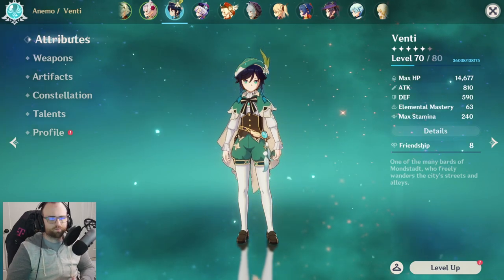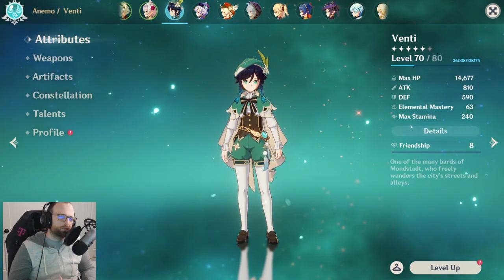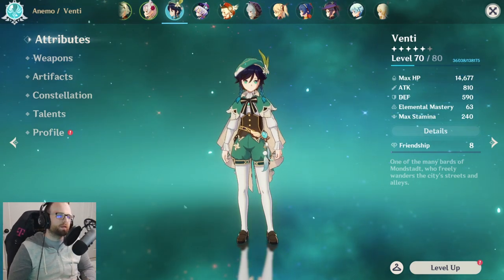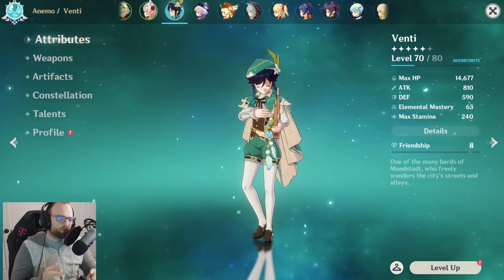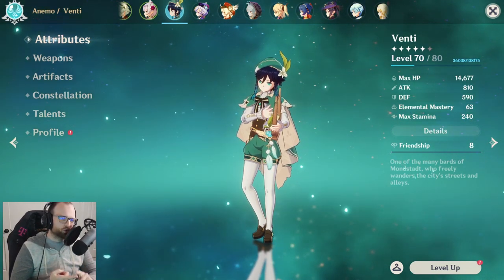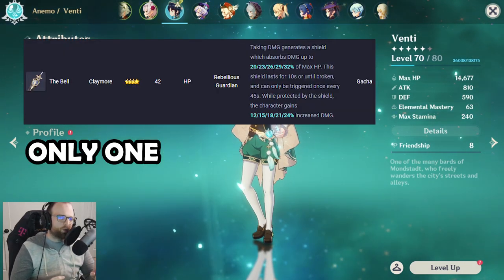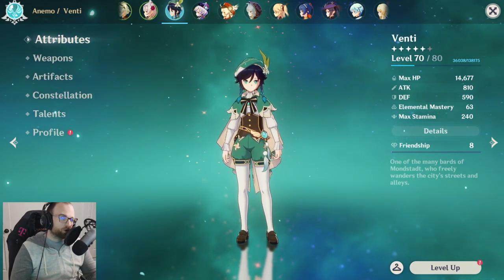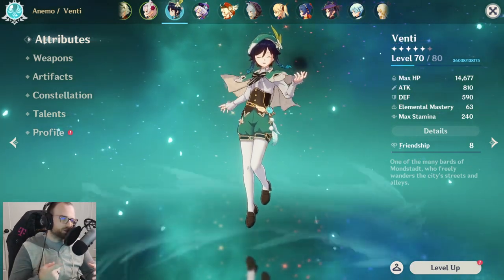My video yesterday on the new weapons being busted is also going to come into play with this concept. What's going on with Childe is just the beginning — I'm pretty confident about that. We've got shield characters introduced earlier than any builds that could maximize their performance. We have Diana but there are no bows that benefit from shields.